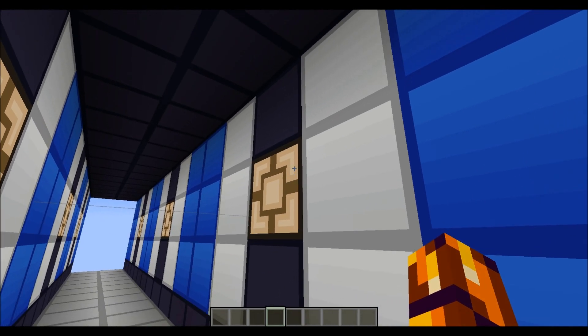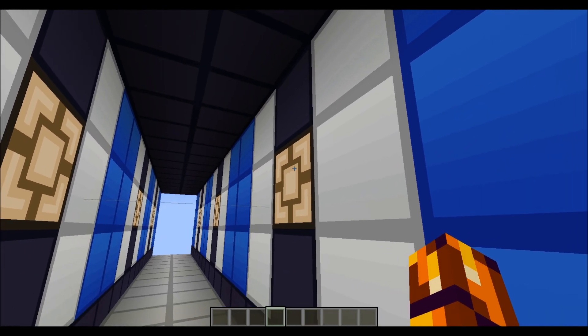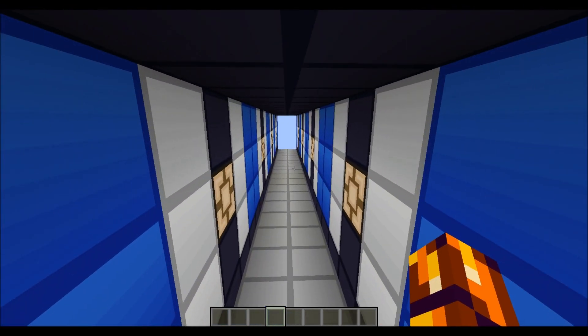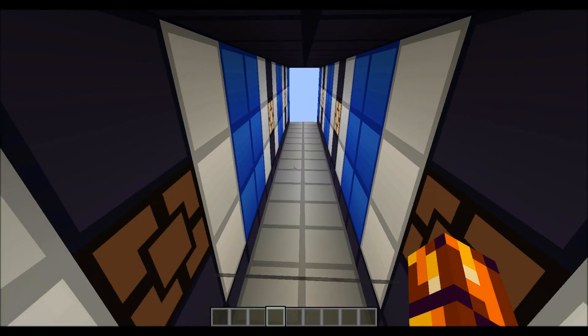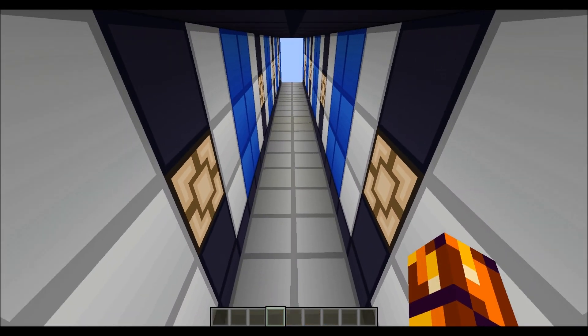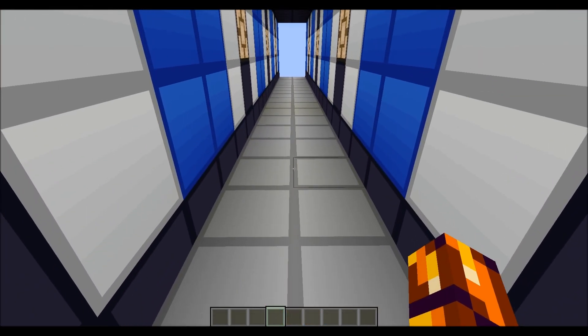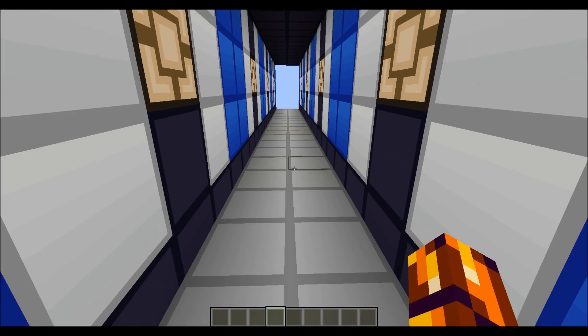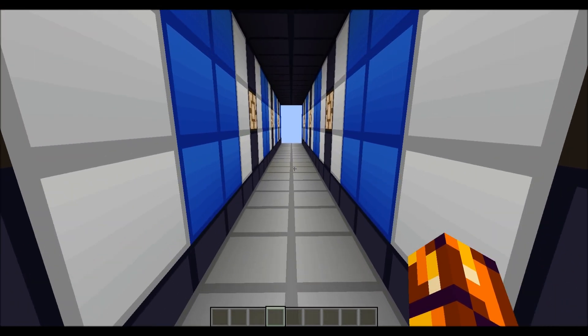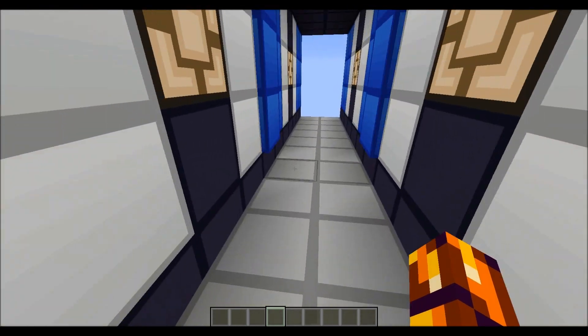I've got two redstone lamp block update detectors — redstone BUDs — next to it. And once you activate those it sets in motion a couple of things. First of all it will close the door up ahead and then it will remove the floor, and after that it will reset like nothing happened. So a person could run in here and basically they drop down into the lava.